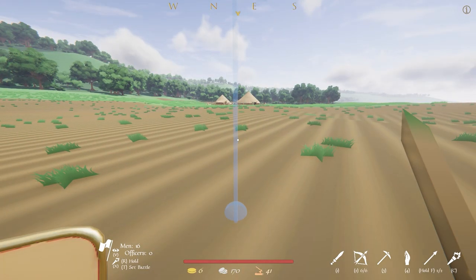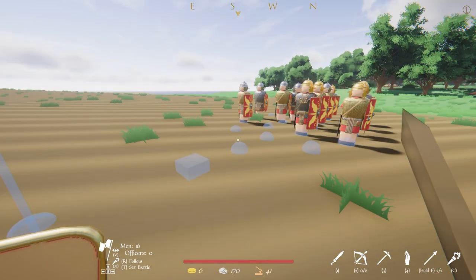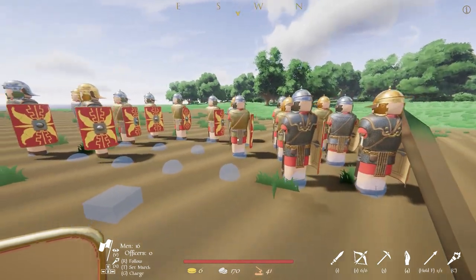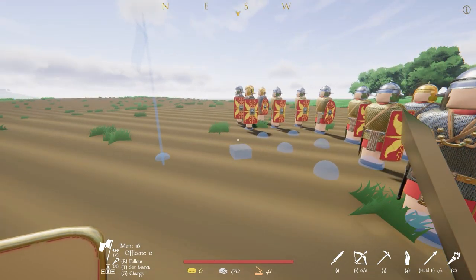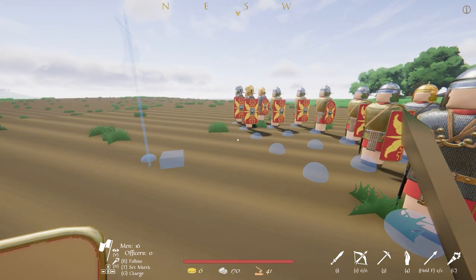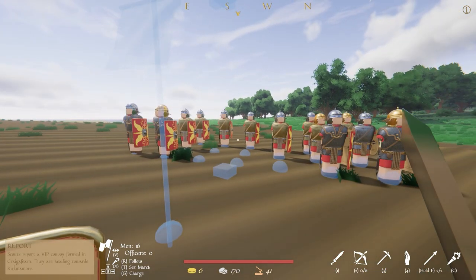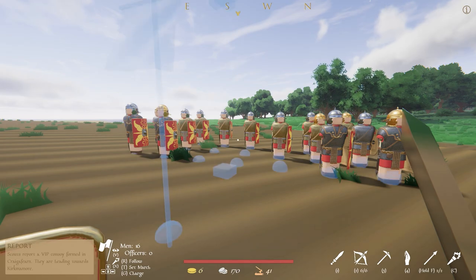And with that done, we'll choose marching formation and head to our first liberation target. As we're closing in, let's once again set the army to battle positions and set the formation to hold, if it's not already so. The army will assume a position and await the enemy. If you wish, you can use the arrow keys to turn your army in their position, should you need a better one. You can additionally click V to turn the marker UI off and on for a more cinematic scene. And now, let's approach this farm.